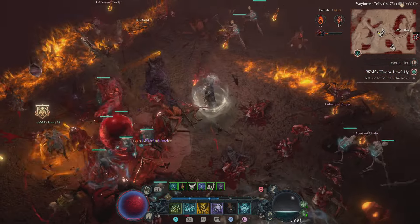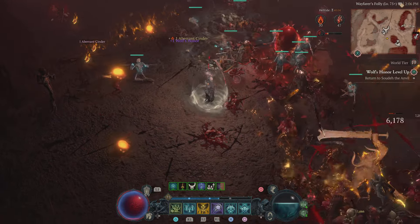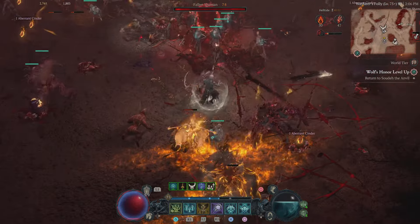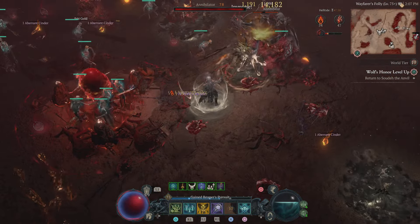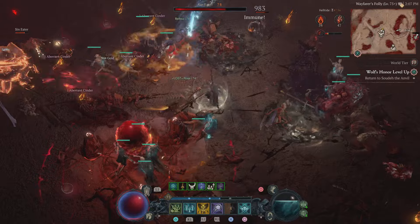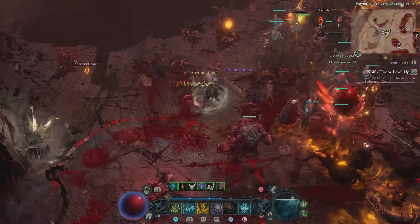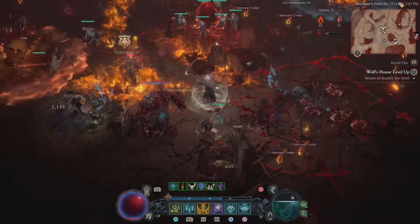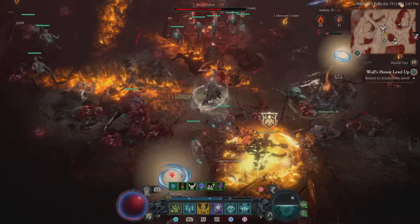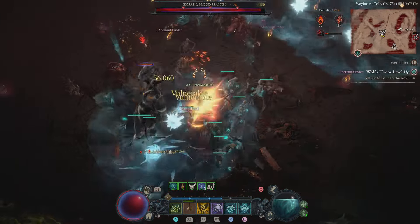I can constantly use Iron Maiden over and over, which gives me engaging gameplay. I don't just want to be AFK — what's the point? As you can see, it's working really well. The fact that I can basically infinitely use Blight, especially with more enemies — I constantly throw Iron Maiden and it restores all my essence. And I'm good.